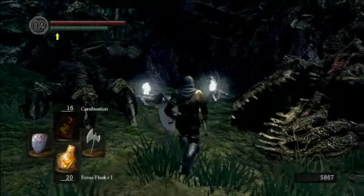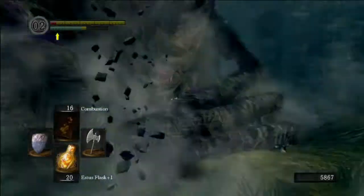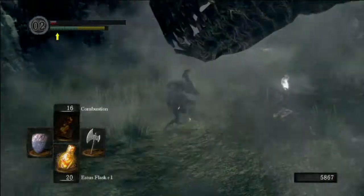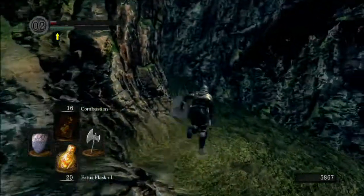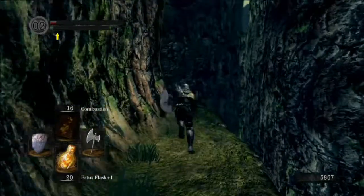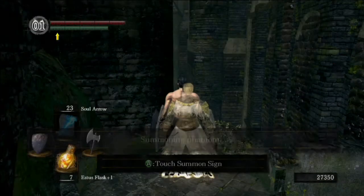It's this shield here to the left of the undead dragon in the Valley of the Drakes. It immediately aggros him — as you can see, had I not been wearing the Ring of Favour and Protection I would now be dead. So pick up the shield and just leg it out of the Valley of the Drakes, or in most cases die and respawn at the nearest bonfire. But it's definitely worth the risk because this shield is brilliant.